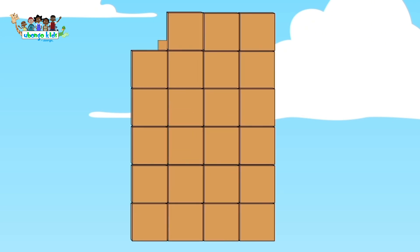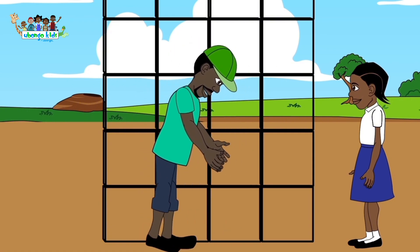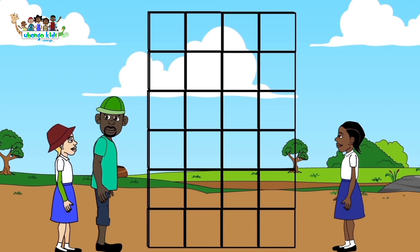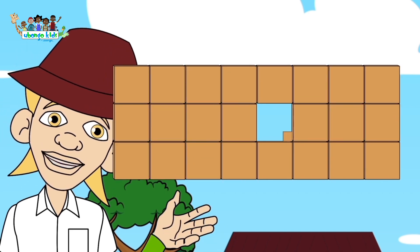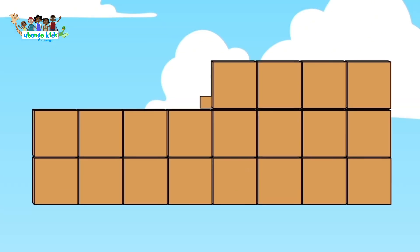Each bathroom stall is about 2 blocks wide, so we'll have one stall here and the other stall here. Just two stalls? That's way too small. What if you and Kiducho are both in there? I'll still have to go somewhere else. But we only have 24 blocks, and 4 times 6 is 24. Well, 8 times 3 is also 24, so let's do 8 blocks across and 3 up.